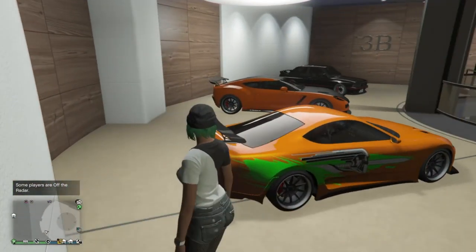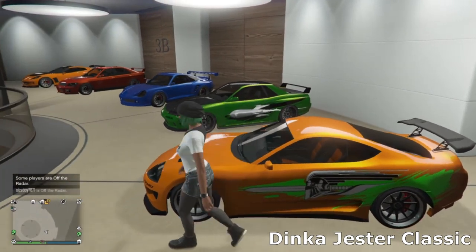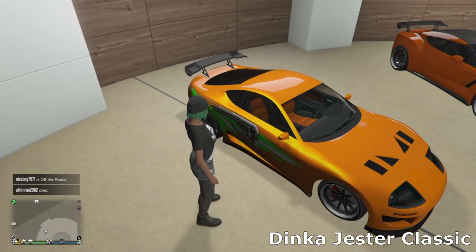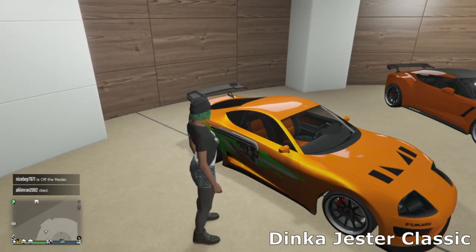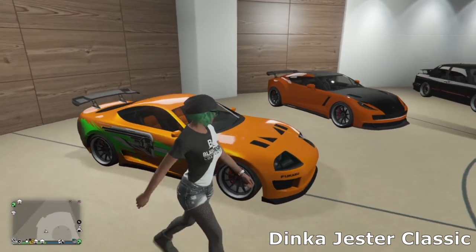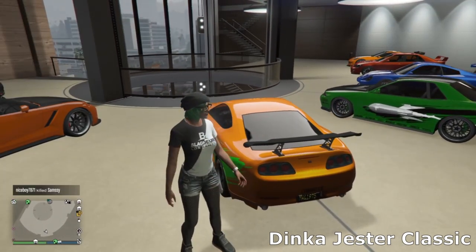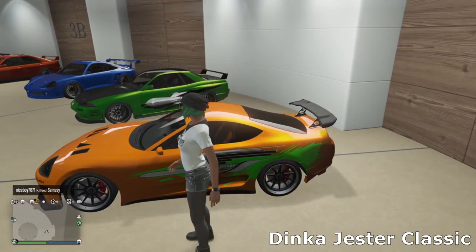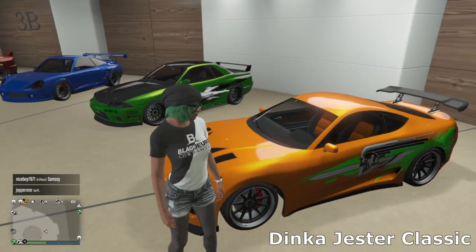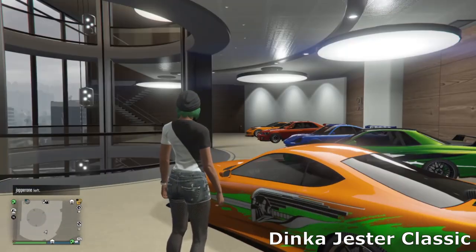Then we've got the Jester Classic and you can clearly see I've gone for the Fast and Furious build with this one — I'm a big fan of the Supra from Fast and the Furious. I wanted to try and make that car in GTA. I didn't really like the wheels from the movie so I went with different wheels, but other than that I tried to make it as close to the movie car as I could. You can't get everything in GTA but you can get the livery, color, and bonnet. I've also got the orange seats for the matching interior.